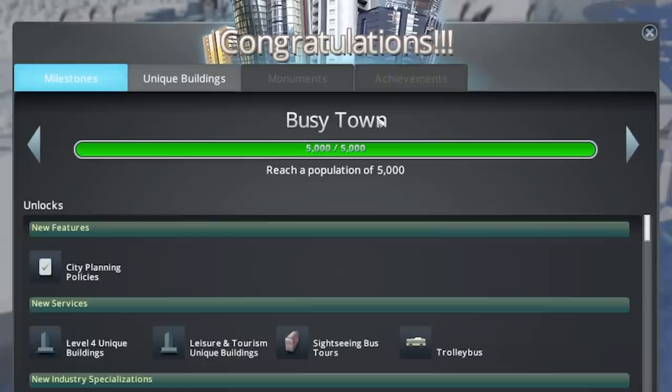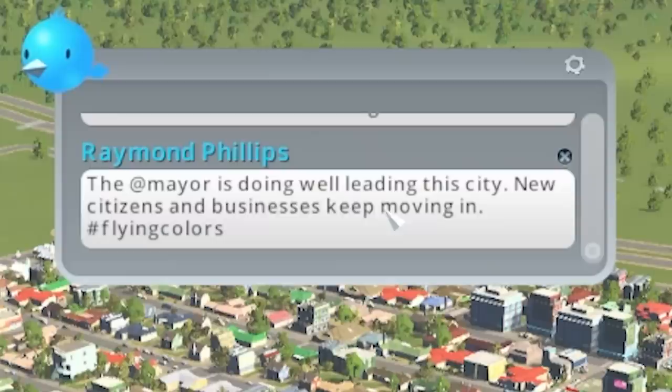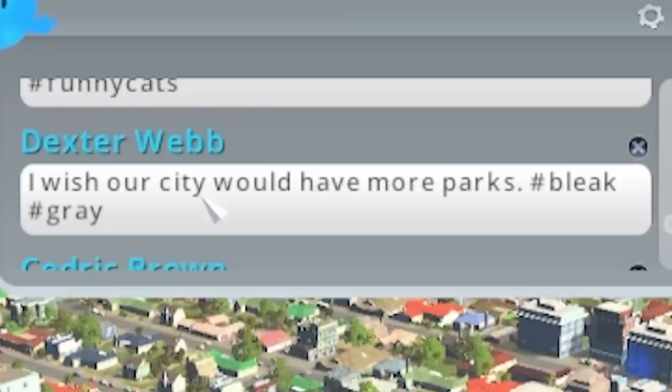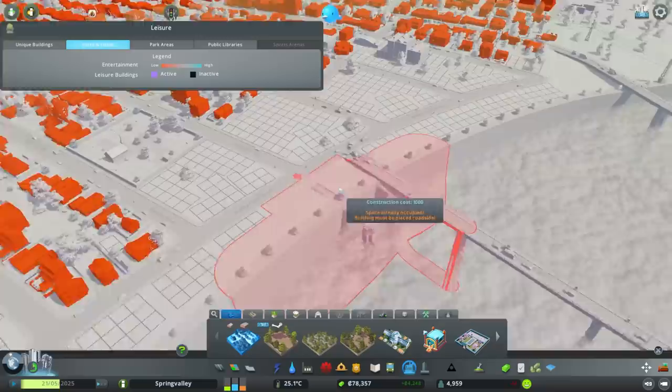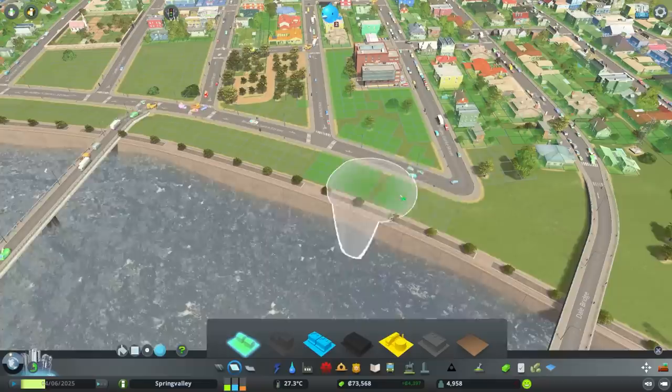We'll shove another water inlet there and congratulate ourselves for being a Busy Town. Shove another outlet there - poo's coming out, nice. What are people thinking? 'The mayor is doing well leading this city - new citizens and businesses keep moving in.' And 'I wish our city would have more parks.' That is a shout - I did actually leave some nice big green areas down here, so let's shove a park in there. Watch the happiness spread, get a big park down here.